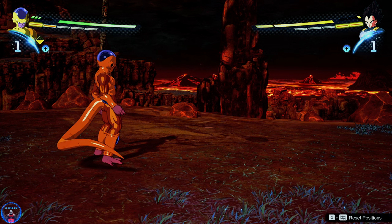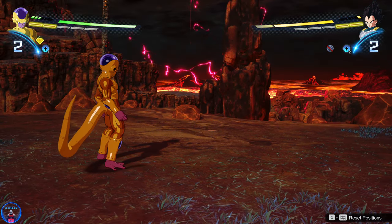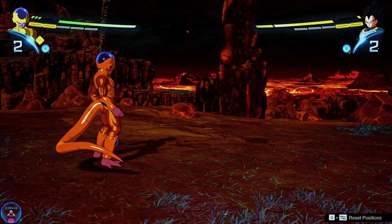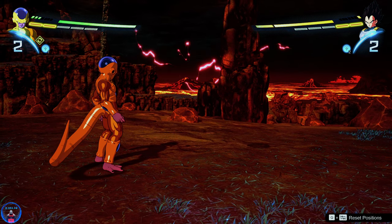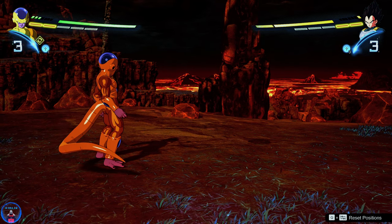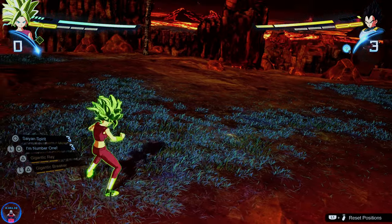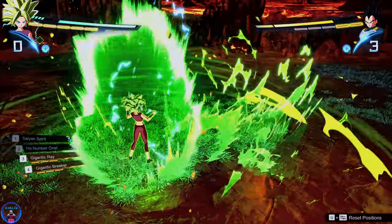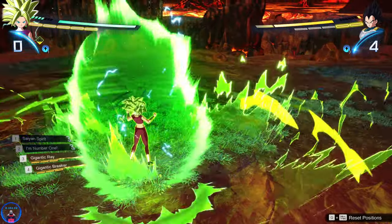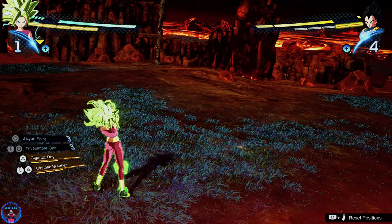I really hope you guys enjoyed the reshade. I feel like it's got everything right. It's got the Sparking Zero color scheme, a mix of Dragon Ball Super stuff, and actually a mix of Xenoverse 2 as well — because this was originally made for Xenoverse 2 as a base, then I adjusted it a lot for Sparking Zero. Let me switch characters. It's even noticeable in the aura — this is off, this is on. It's actually quite subtle in some cases, but it's very cool.